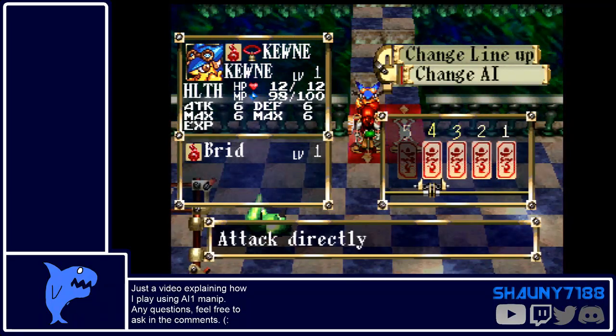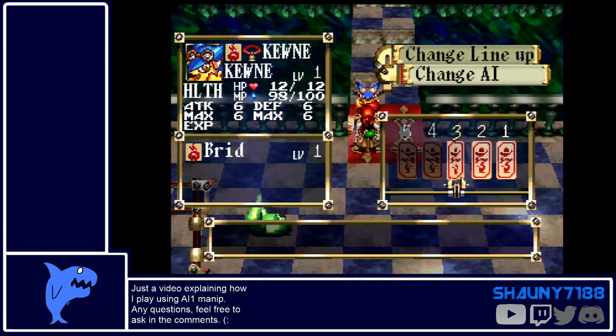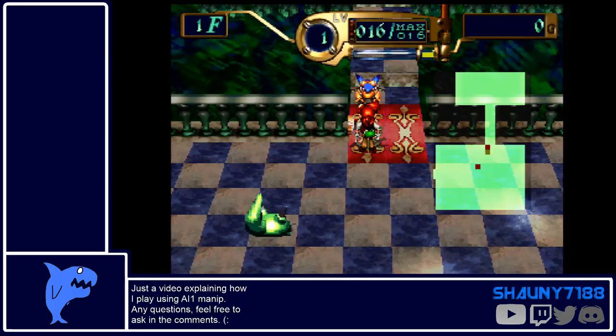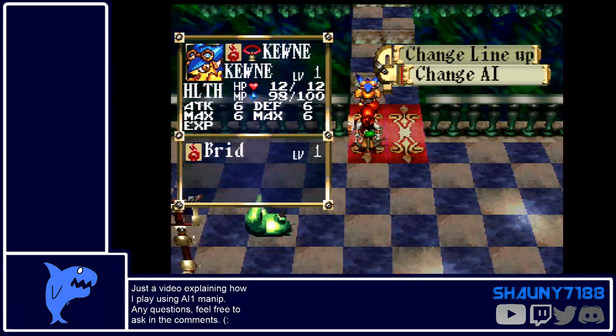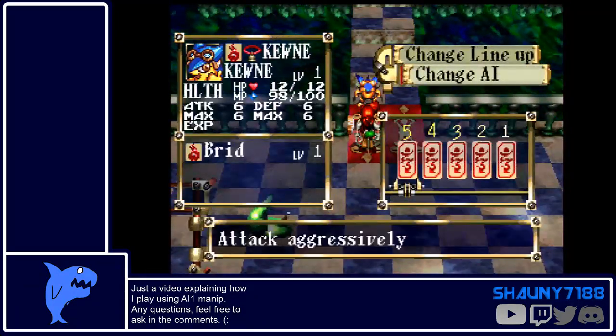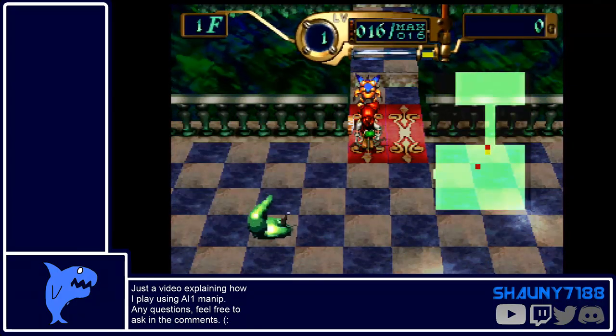In this menu, if you push Circle it doesn't confirm — you have to push X. So if you go to 5 and push X, then open it up again, it'll be there. If you go down to 1 and push Circle and check it again, he's still on 5. Make sure you always confirm with X, then push Circle.